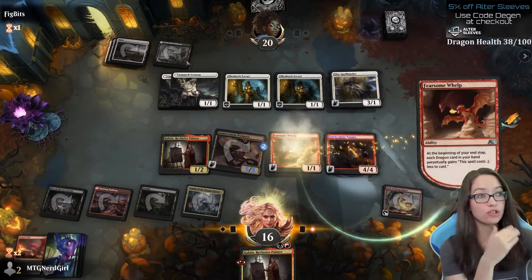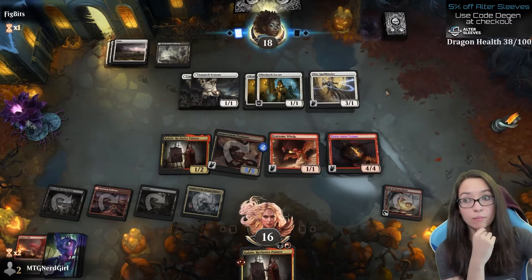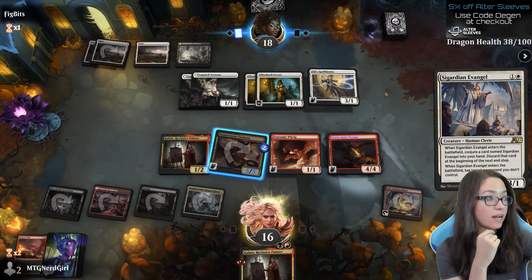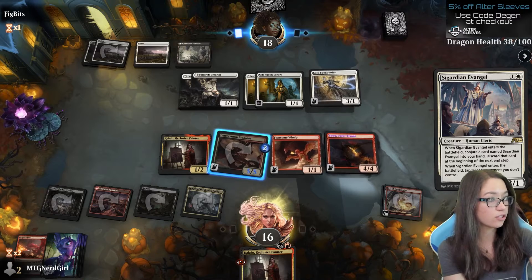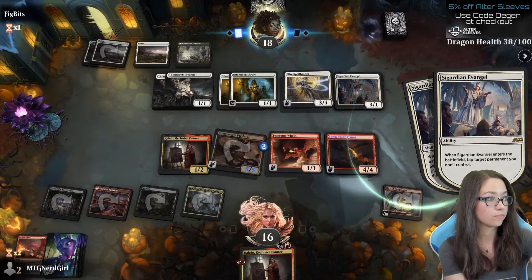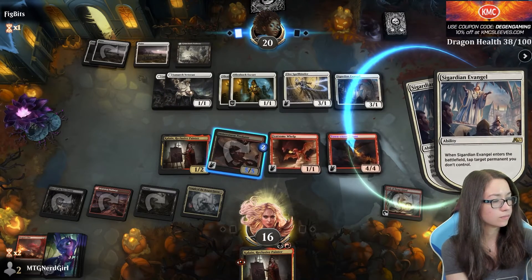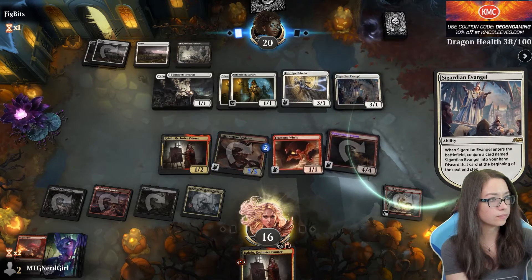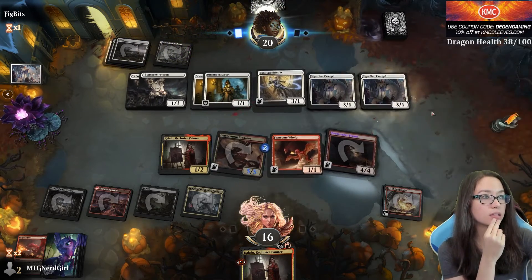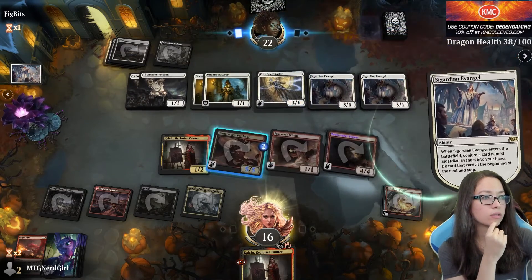They are a life gain deck, so each creature they play is going to basically remove the trigger on the Town Razor Tyrant, but it's certainly going to set them back a fair amount of life as well, which I feel like they will slowly but surely start to regret. What's this one do — enters the battlefield, conjure a card named whatever, discard? Hi, here we are. Tap target creature you don't control, make a copy of the thing — you got it, do it again. Conjure a card named — it's tapped, it's conjuring itself, and this just goes forever.